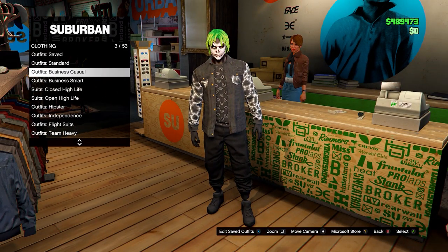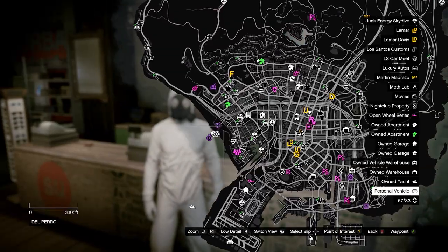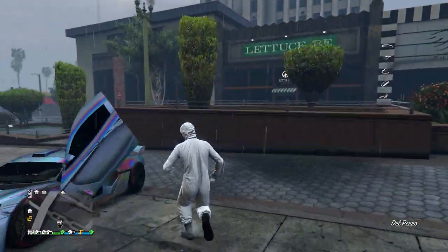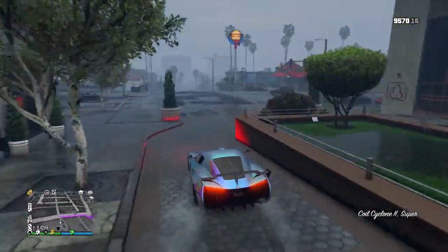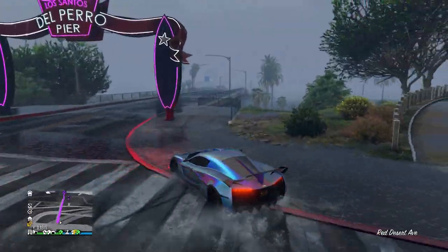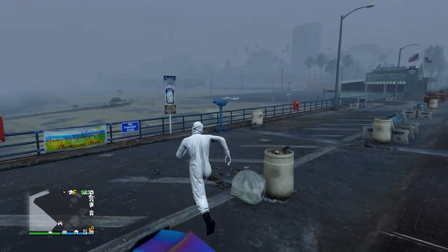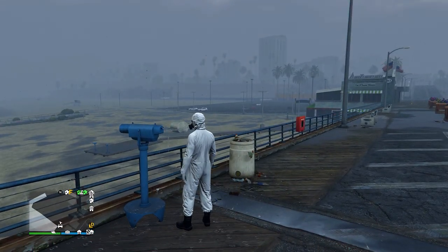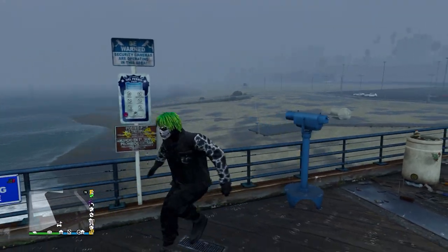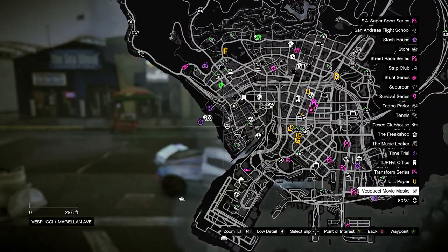Once you've saved it, head down to outfits, then heist coveralls, and equip any of the last four — any of these with a gas mask. Then go to the telescope on the pier. Here you want to do the telescope glitch: run by the telescope and spam right on the d-pad. Once you're standing still, open up your interaction menu and equip the outfit we saved to slot one. Run away and the gas mask will merge onto it. From here, go to the mask store.